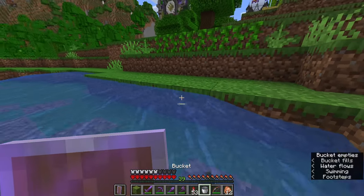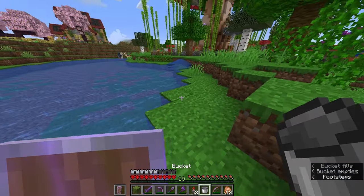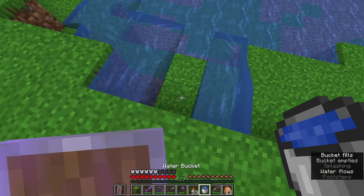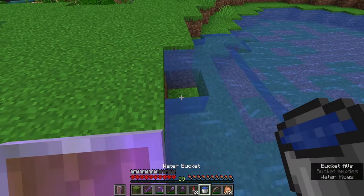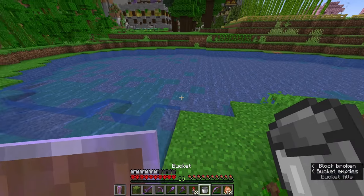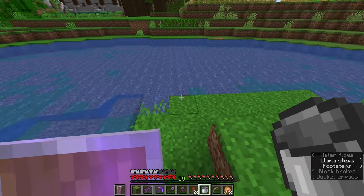And once the bottom layer is done we can do the top layer as well. The bottom layer has finally been done and it's time to move on to the top layer. Now this thing is doing something a little weird — if you place two water sources next to each other it's supposed to create an infinite water source between them, and as you can see it simply isn't doing that. I assume it's got something to do with Minecraft hydrodynamics, but it does mean I'm going to have to place every one of these buckets manually.